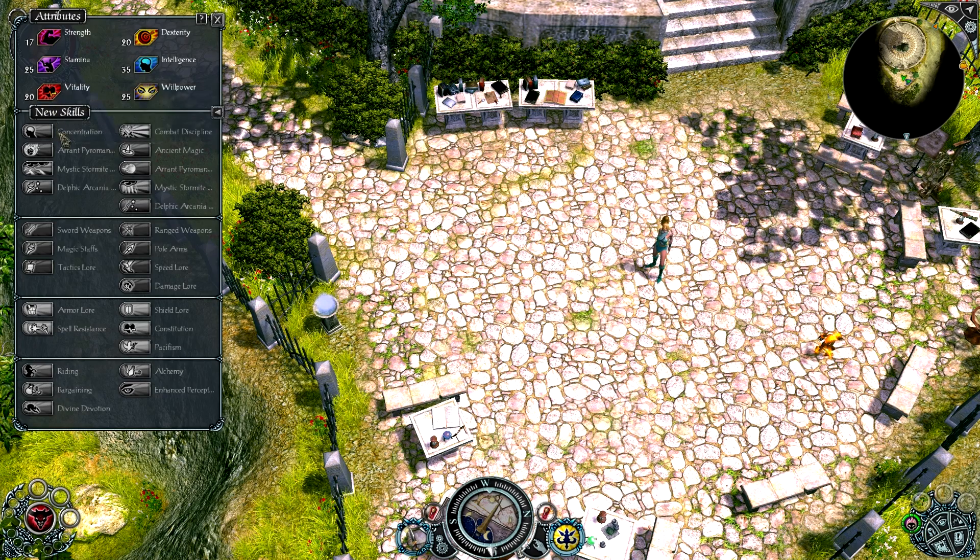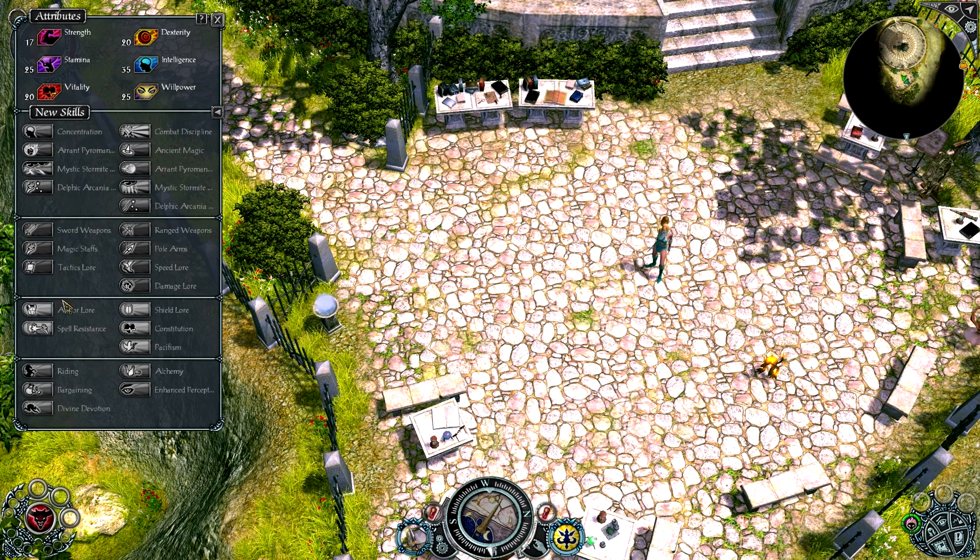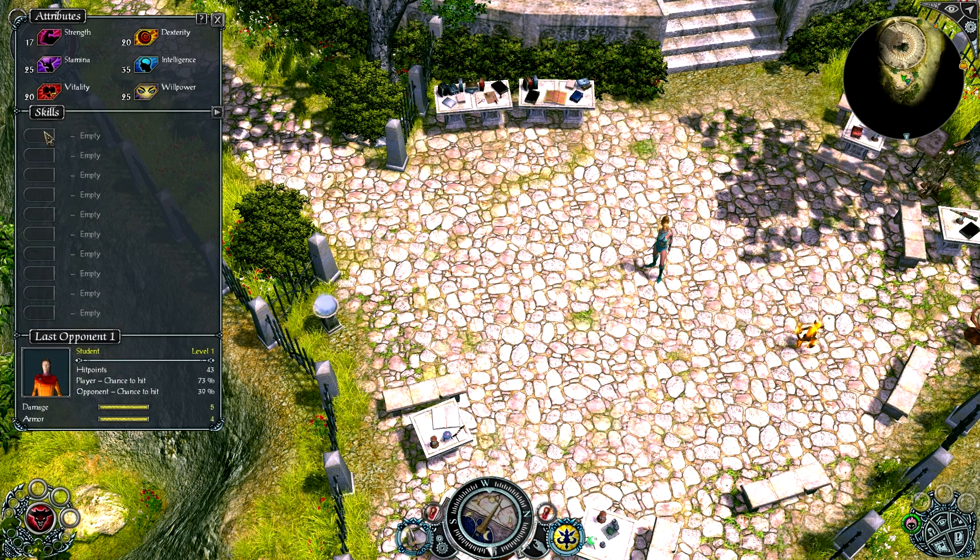Anyway, whenever you level up — when I was playing, only the skills on the left side were available to me. You would pick one and then it would show up here, and you could put points into them as you level up. Same with Attributes — I've been getting one point per level, and everything else seems to get a bonus as you level up too, along with the one point you can choose.